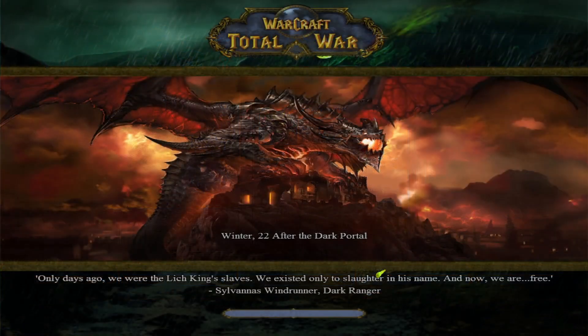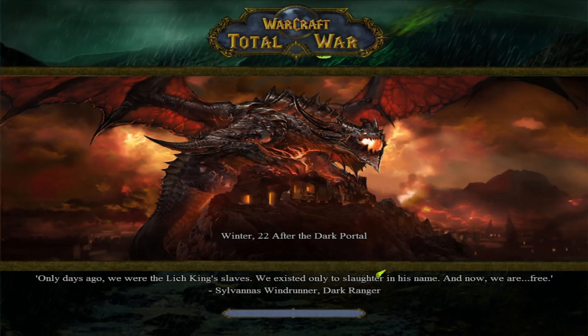This is the Frozen Throne map, because there are two different maps — the Warcraft 3 map and the Frozen Throne map — and some of the factions and starting positions are a little different. For the Horde it makes more sense to choose the Frozen Throne one, because they didn't even land in Kalimdor during the standard Warcraft 3 campaign.